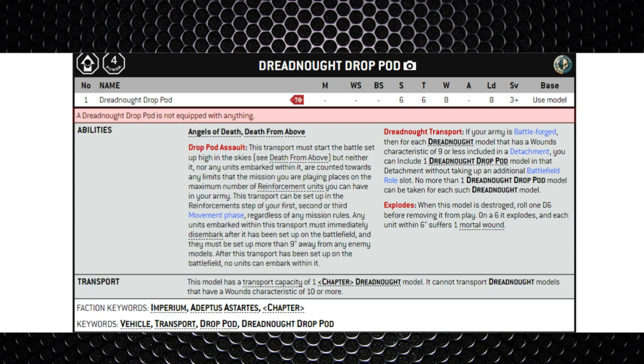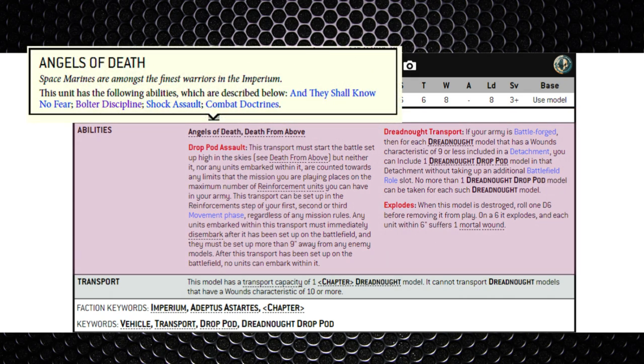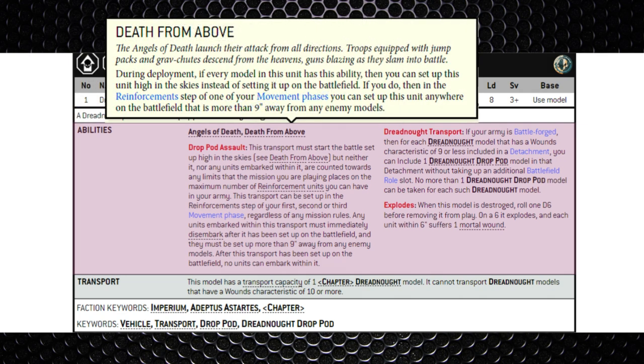Other than the fact that it brings a Dreadnought into play. Getting away from the wargear and into the abilities: Angels of Death isn't really going to work here because it's got no weapons, and the leadership doesn't really make any difference since it's not going to go into combat. Death from Above allows it to use the deep strike ability, more than nine inches away from enemy models.